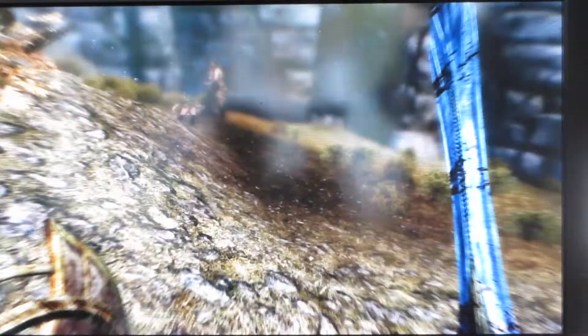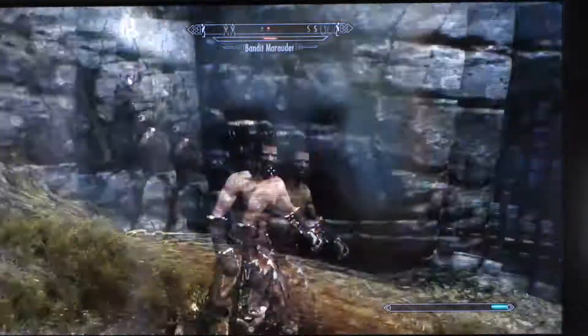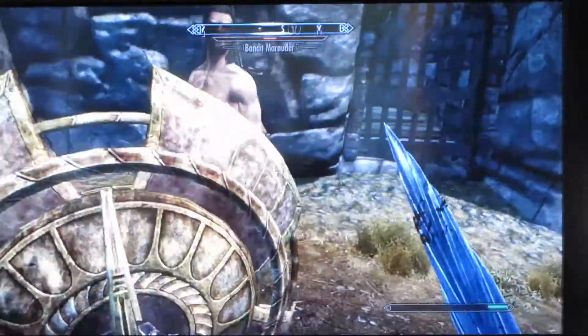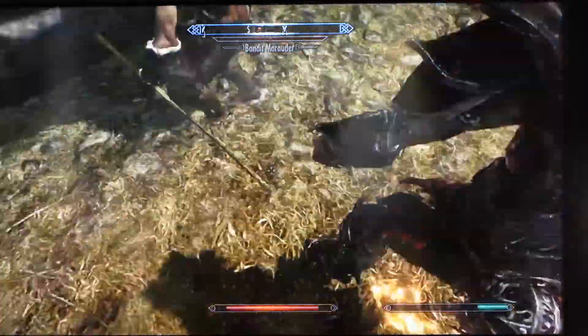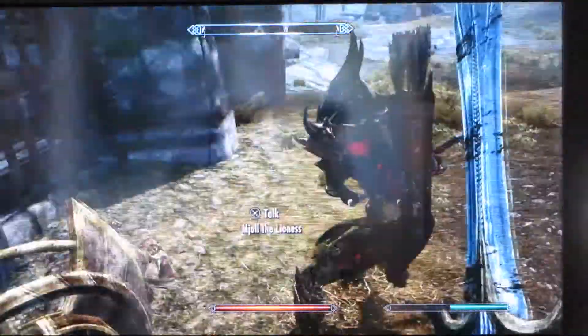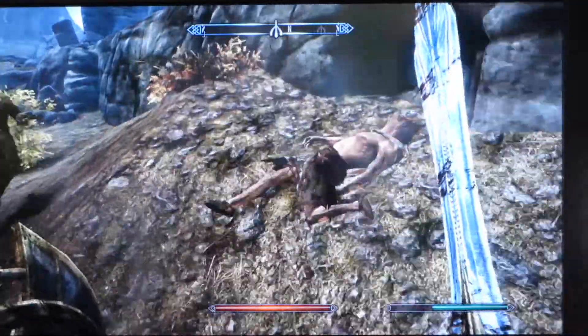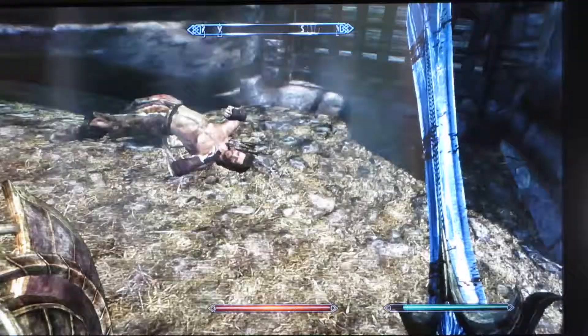Alright guys, the next shout we're going to be looking at is Disarm. What this is going to do is disarm or remove the weapon of whoever you are shouting at. I'm targeting a bandit with a bow, so he shouldn't lose his bow. So here we go. As you can see, he just lost his weapons — he lost his dagger. But he picked up a fire staff, a fireball, which isn't good. But she killed him. It did disarm the weapons he had, which is good. So, we will see you guys on the next shout.